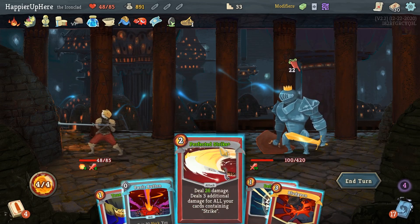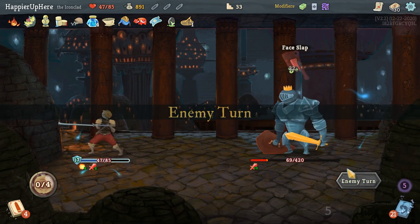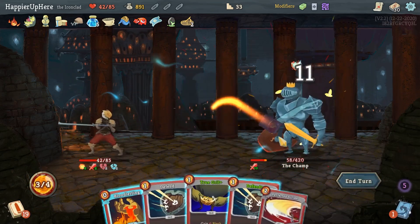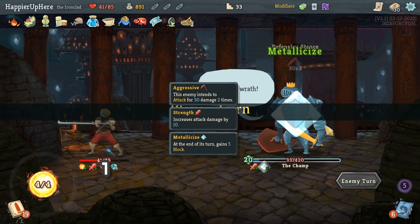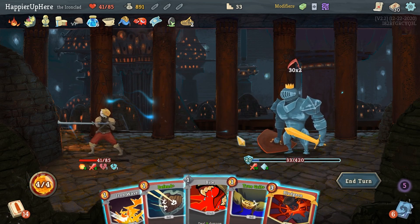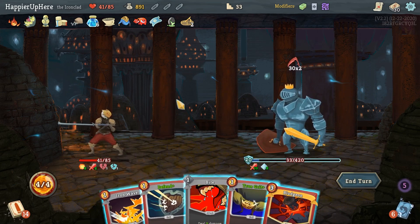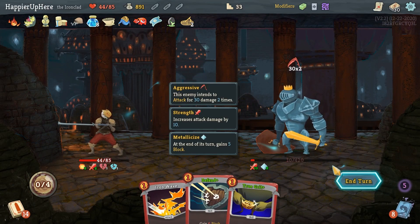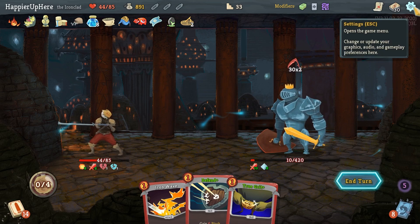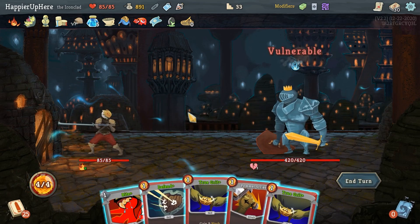Perfected Strike, True Grit the Panic Button, and Defend. Another Perfected Strike. 33 damage seems doable but another 60 does not — actually it's 54. I might just be dead. This is the best I can do. I can't believe it — I have to reload, otherwise I'm dead. I'll put that in the thumbnail. I'll reload and hopefully come back with a victory — it was close at the end, I just have to be a little more careful.